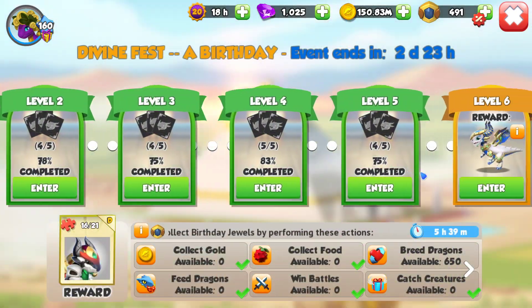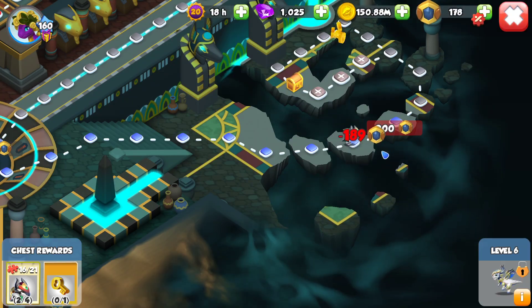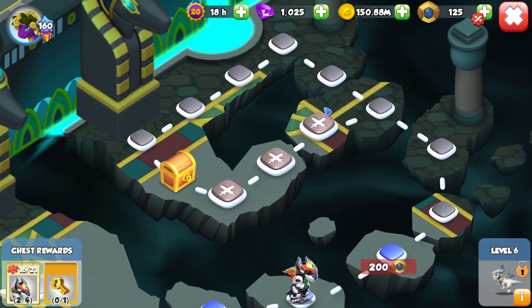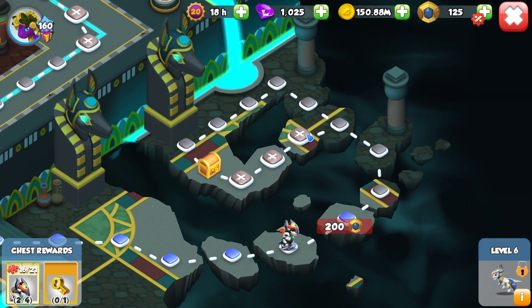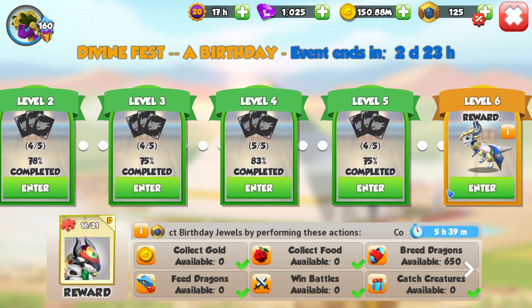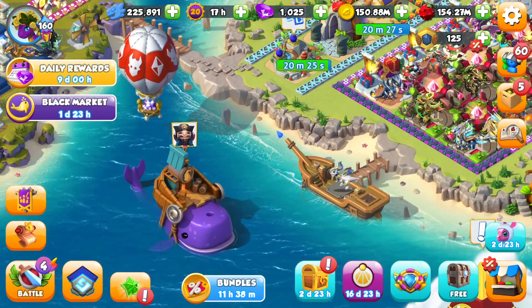Even though I'm very pleased that on levels 5 and 6 they have improved the amount of elements we can use in the battles — it is so much better this event than it ever has been — there are still big problems that make this event very difficult for newer players. I think changing in particular the breeding quest and the winning battles to double the currency would help a lot, especially with the portal gems change. But will that ever happen? We're still waiting for arena changes, so I doubt it.